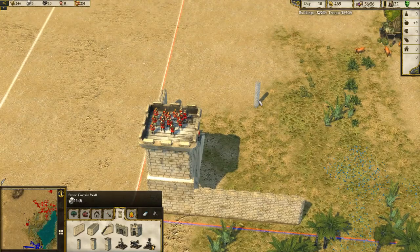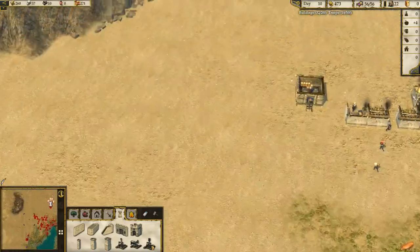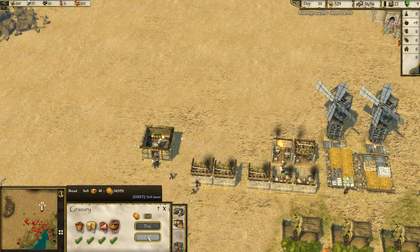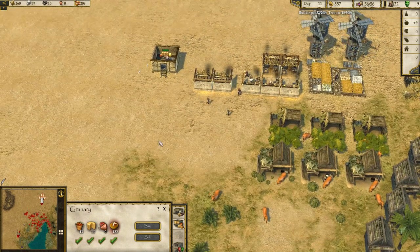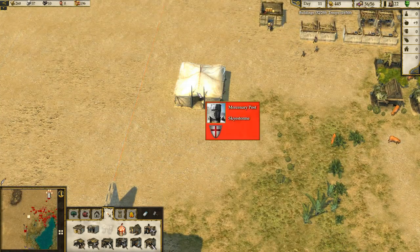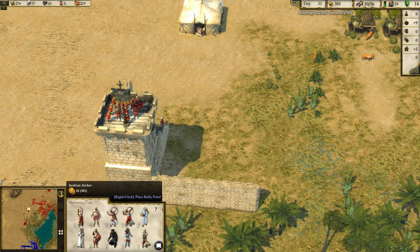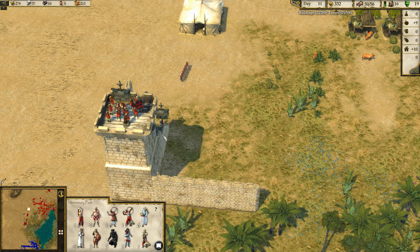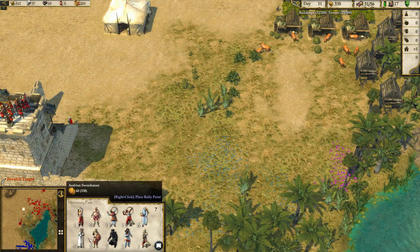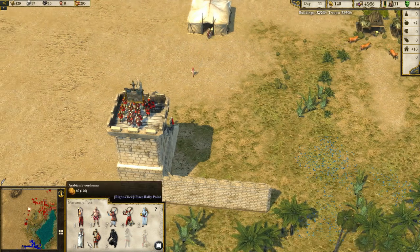We lost a few archers to those nasty assassins — those guys are pretty brutal. But look at this bread production, it's just so awesome. We're getting some cash going now. We can get some mercenaries produced, and we want a bunch of archers. We also want a healer — let's put the healer there to heal our lord because he badly needs it.